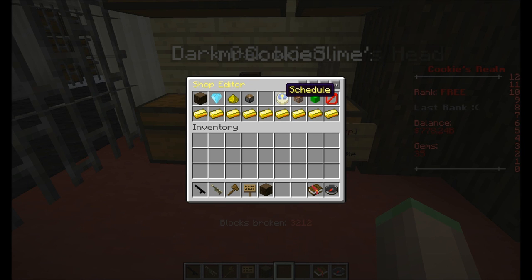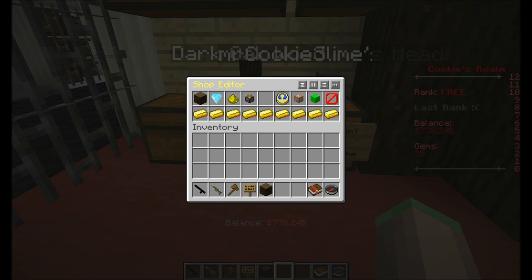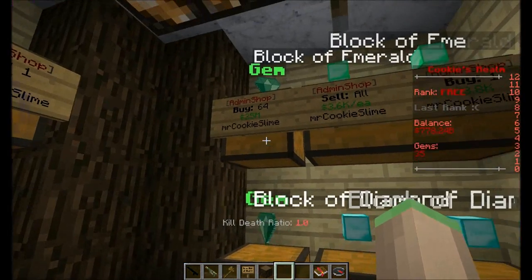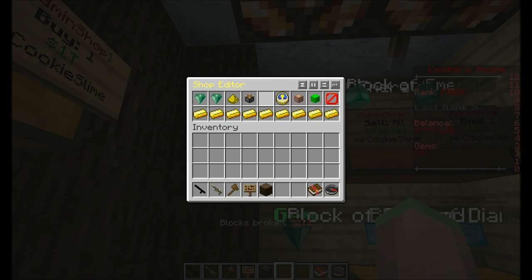There's also a miniature piston which says 'usage' — you can see how many times your shop has been used. Currently zero times because we only just set it up. But if we look at this other shop... oh my god, is that 1.5 million? Dear Lord.